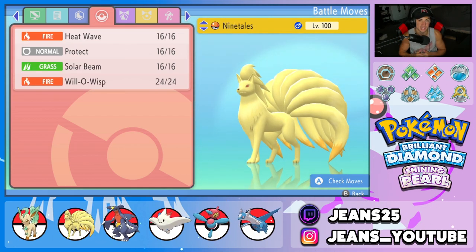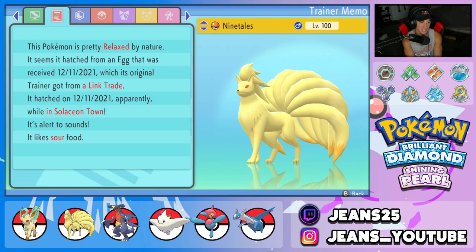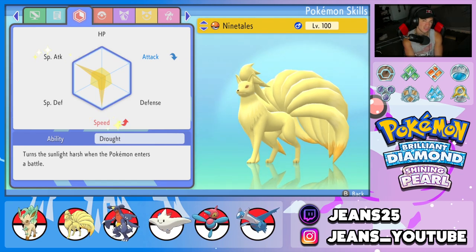Second Pokemon on the squad is Ninetales — our sun Pokemon. Whenever it hops into battle, the Drought weather is going to be set for our Leafeon. We got Heat Wave, Protect, Solar Beam for coverage, and Will-O-Wisp to burn opposing Pokemon's physical attackers. Item for this guy is going to be Focus Sash and the ability is Drought.